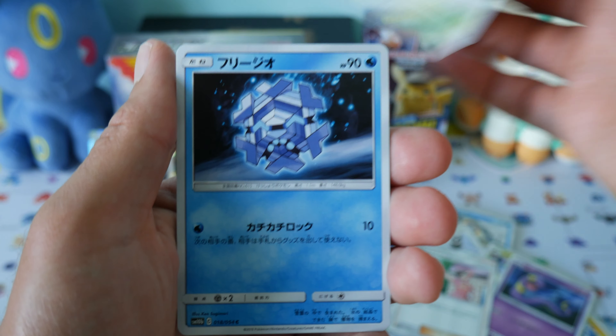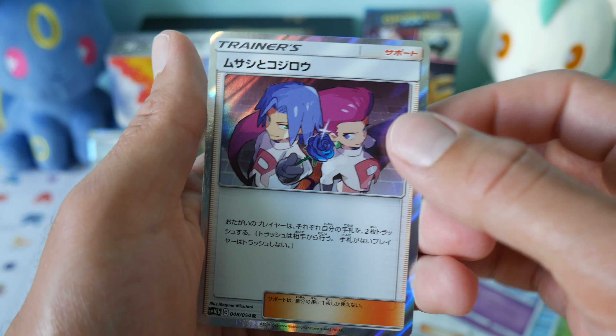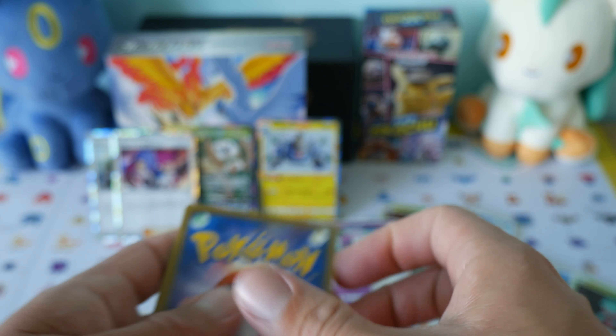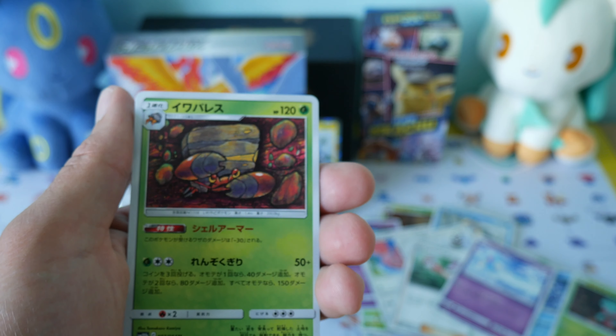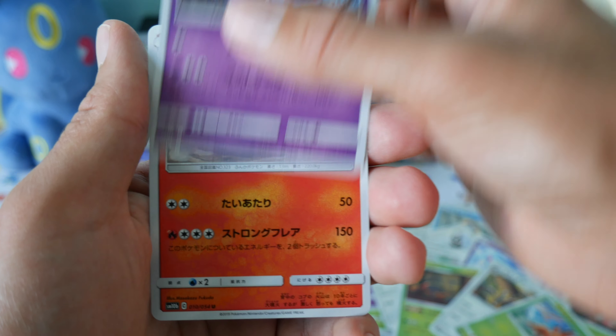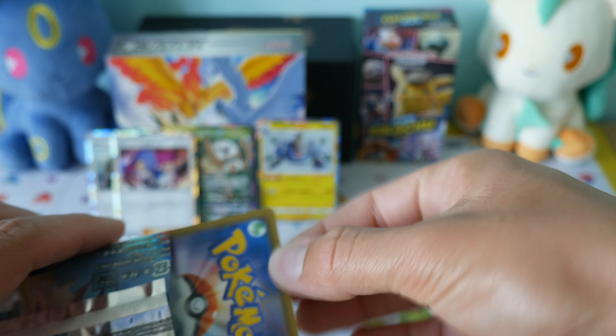And we have a Trainer card — there's our rare. We've got a Jessie and James — pretty cool, so that's another rare. I think this set will be coming out in English but I'm not sure what it will be under yet. And that is our uncommon. And another holo — that's pretty cool.